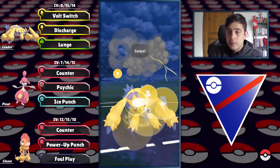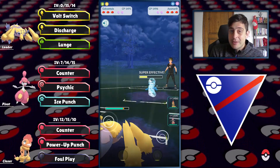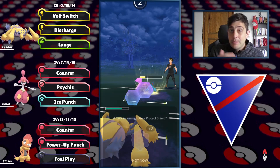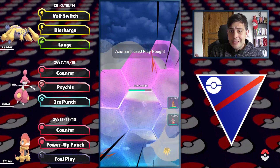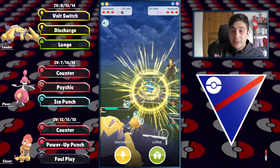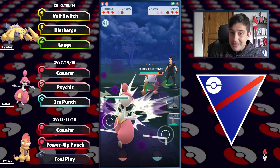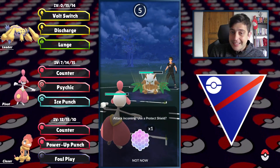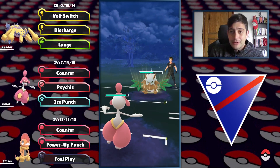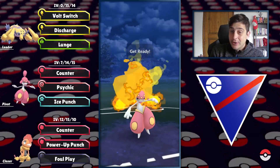Azumarill as the opponent's lead, so we have to pressure a lot with our Electric moves. What I like about Galvantula on the lead is not only that it can get a great lead option, but a lot of trainers are not prepared for Galvantula. The opponent had Regice and Knockdown on the same team, so Galvantula has the upper hand for sure. They're struggling against my Galvantula.